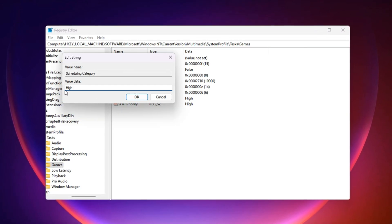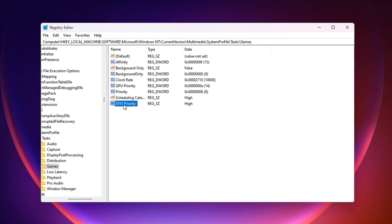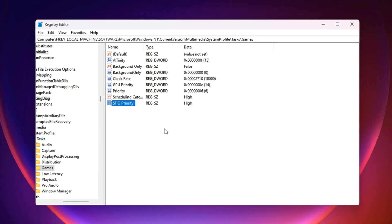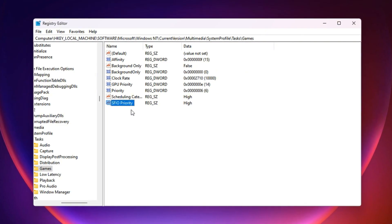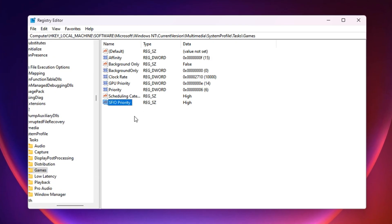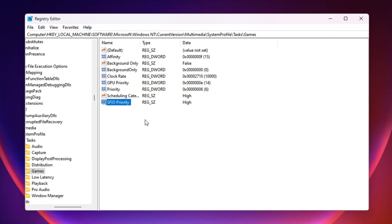Now locate Scheduling Category, double-click it, type High, and click OK to ensure gaming tasks are processed before most others. Finally, find SFIO Priority, double-click it, type High, and click OK — this optimizes file I/O operations so game assets load faster. Each value here fine-tunes how Windows treats your game's processing threads: GPU Priority ensures games are favored over other graphics-using apps, while Scheduling Category and SFIO Priority boost the handling of real-time tasks and data streams for smoother execution. After applying this tweak, your CPU and GPU will work more in sync for gaming, reducing frame-time spikes, improving responsiveness, and delivering consistently higher and more stable FPS — especially in demanding, fast-paced titles.